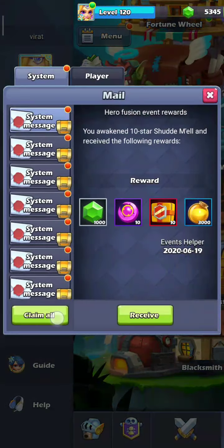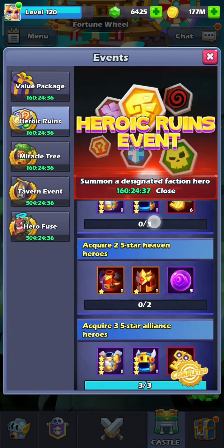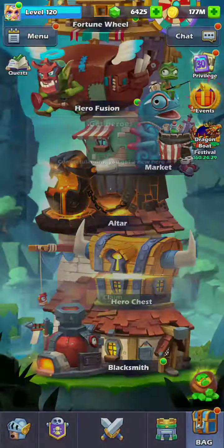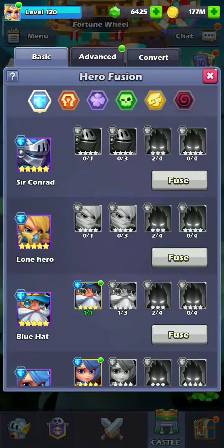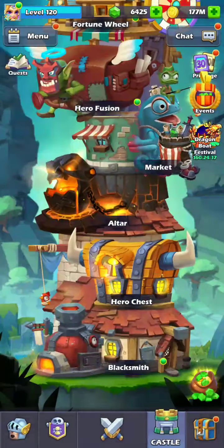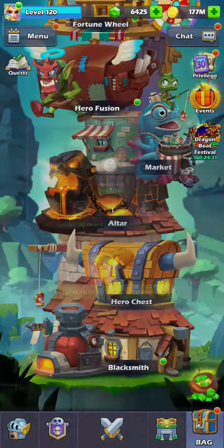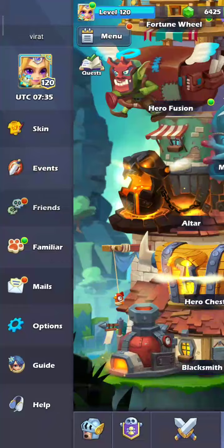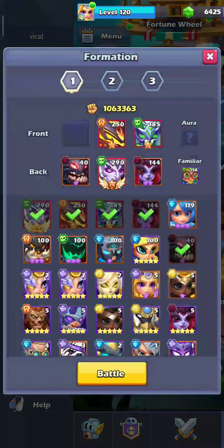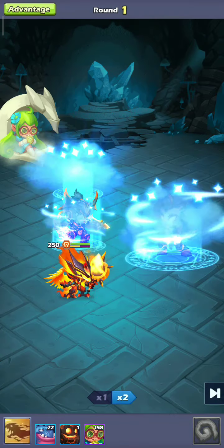I got it! Let me check how my heroic runes are going. I need hell and heaven and 3 elves. So 3 elves — for now I don't have elf heroes. And for heaven, I need this one and this one. I will complete the elf heroes later as I don't have that many resources.